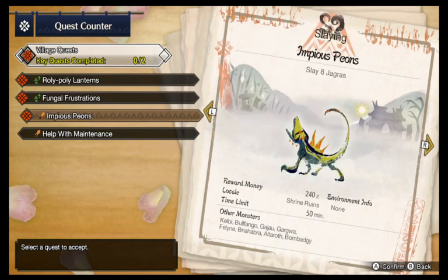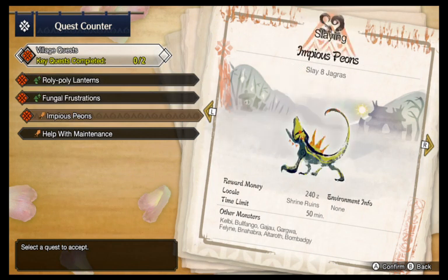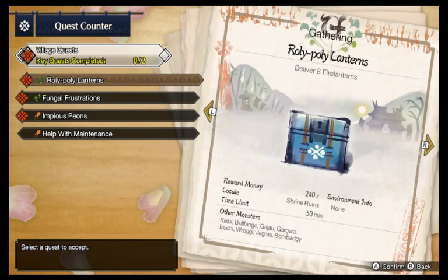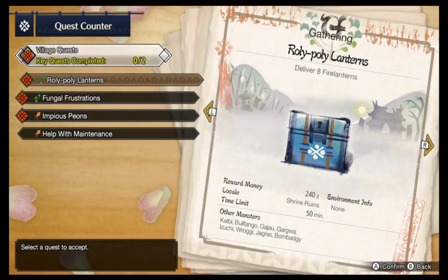As you can see we do have three required quests that we have to do, but we only have to do two of them — just pick the ones that you want to do. What I recommend is that you pick the ones that you want to do. I'm going to say we'll do one of these and then one of these.